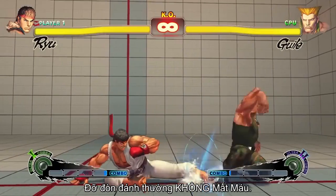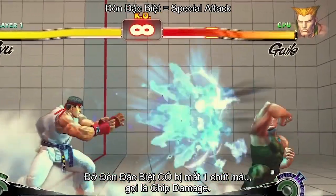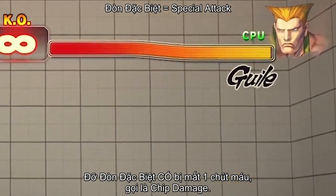Blocking a normal attack deals no damage. Blocking a special attack, however, does deal a small amount of damage. This is known as chip damage.